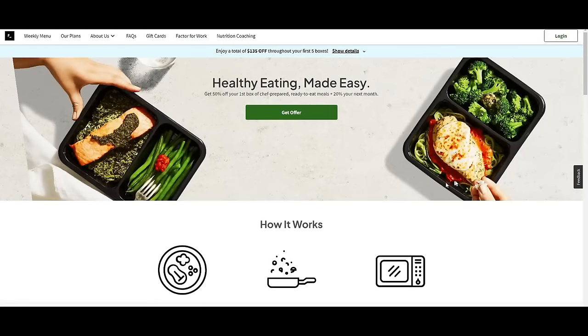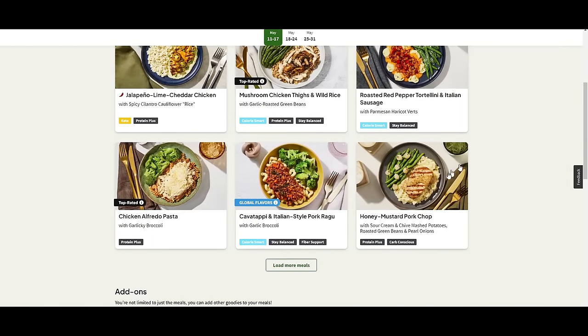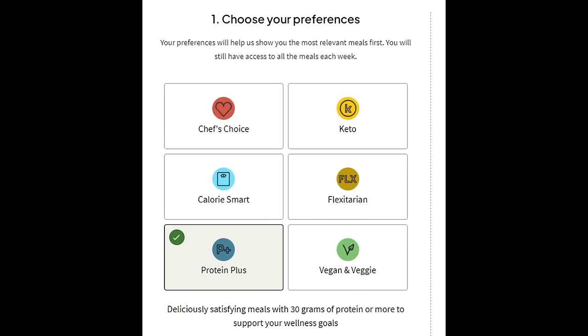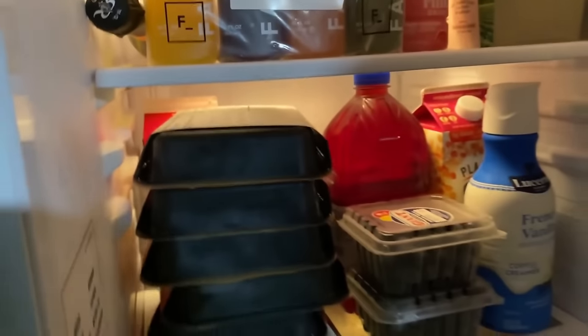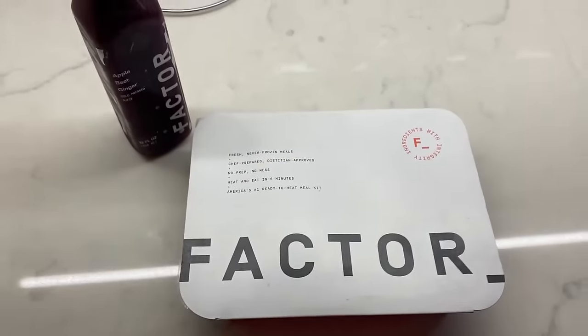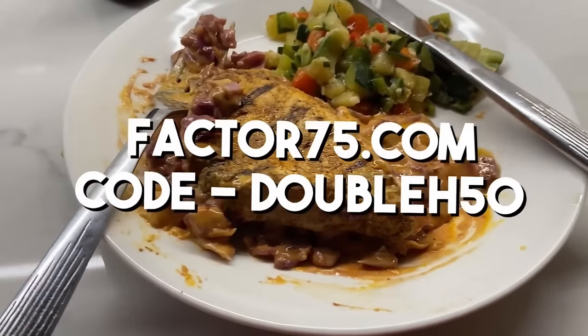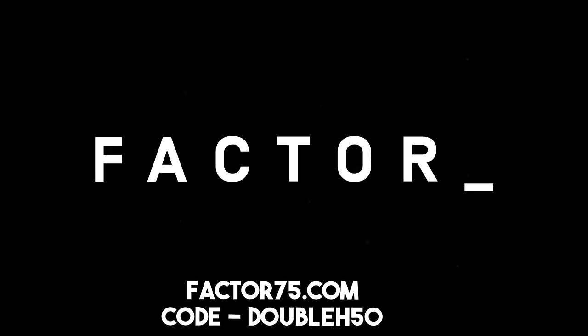Now a word from today's sponsor — shout out to Factor. Factor is a food company that makes meeting your nutrition goals easier by delivering fresh, never frozen, dietitian-approved meals right to your doorstep. All you have to do is choose your favorite meals with add-on options. I went with the protein plus package — it had ice packs, six meals, and four juices. I made the chipotle rubbed pork chop and apple beet ginger juice in minutes. Head to factor75.com or click the link below and use code DOUBLEH50 to get 50% off your first Factor box and 20% off your next month.